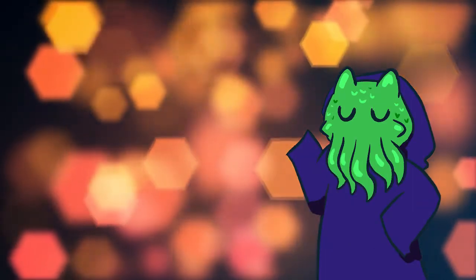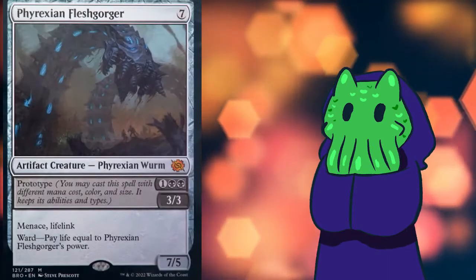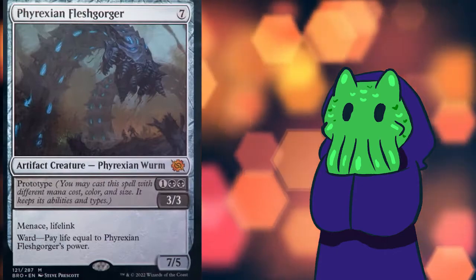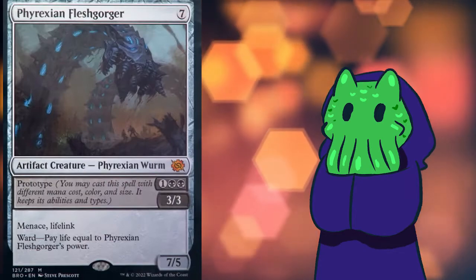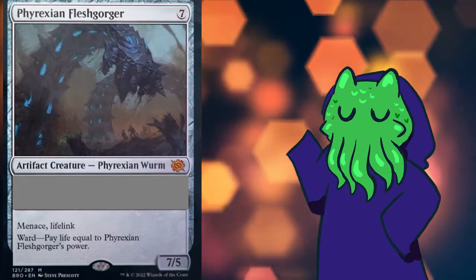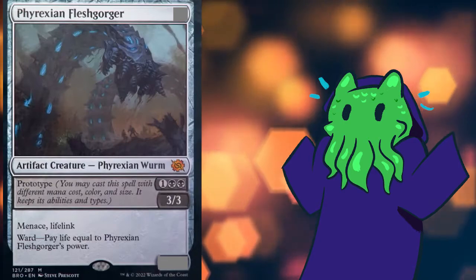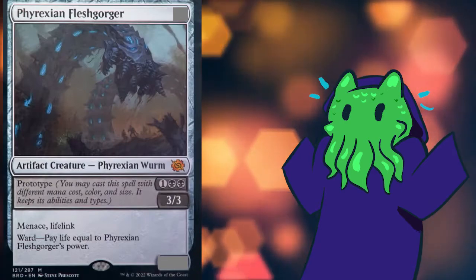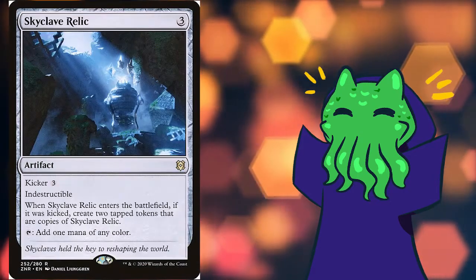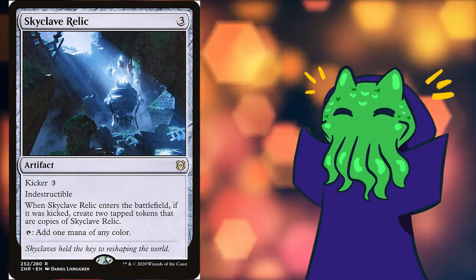The first new mechanic is Prototype, and we can see that on Phyrexian Fleshgorger. If you play the card for its prototype cost it becomes the cost, color, and power and toughness designated by that cost. So for the Fleshgorger, you can either pay 7 for a 7/5 colorless artifact creature with lifelink, menace, and ward, or you can pay 1 black black for a 3/3 black artifact creature with the same abilities. This is really cool.